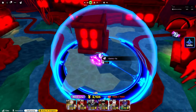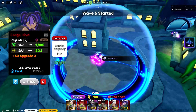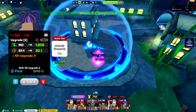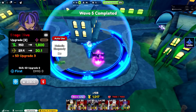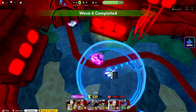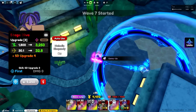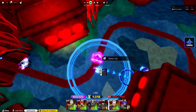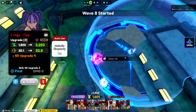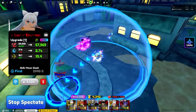I want to place my Stage Diva in the middle — her range does increase the more we upgrade her. I also want to get my money up so we can upgrade our units properly. I want to place my Lunar Impress right around here, because Lunar Impress is going to be the first unit we focus on. She is still one of the meta, OP units.